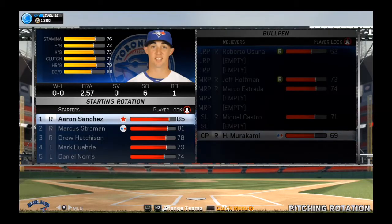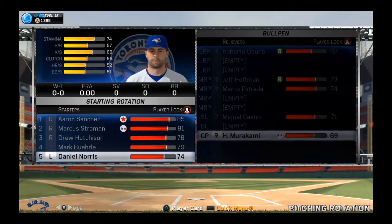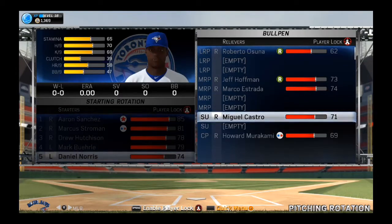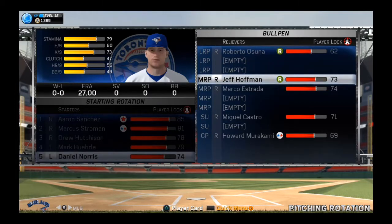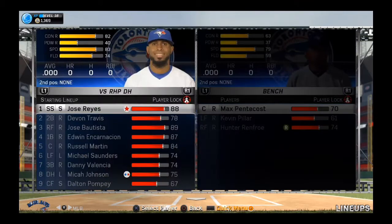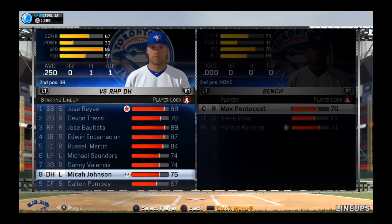Welcome back to Yaxity Gaming. We're picking up the Toronto Blue Jays franchise mode in MLB 15 The Show. We have a big offseason of uncertainty — our starting rotation is Sanchez, Stroman, Hutchison, Burley, and Norris. Howard Murakami at 69 overall will be huge as our closing pitcher, Miguel Castro in the pen, Estrada and Hoffman as relief pitchers, and Osuna as the long relief pitcher. Our lineups look fine with Micah Johnson and Hunter and Forrest as the DH against lefties.